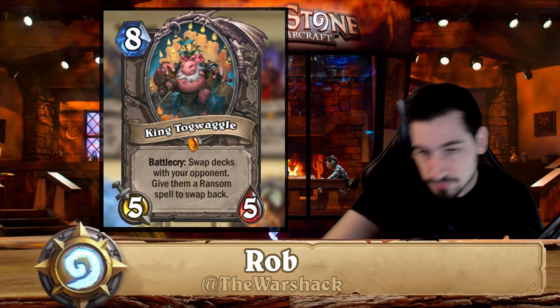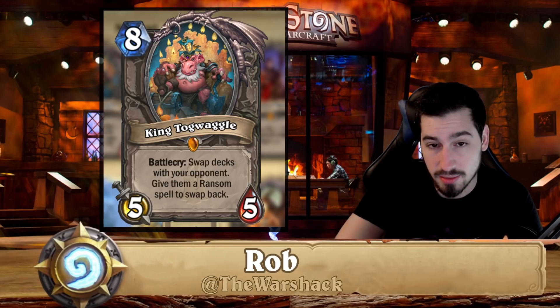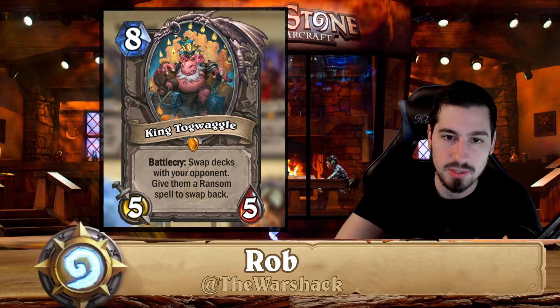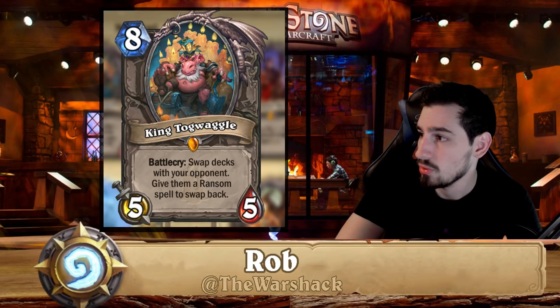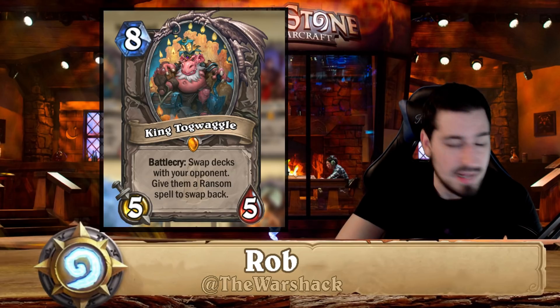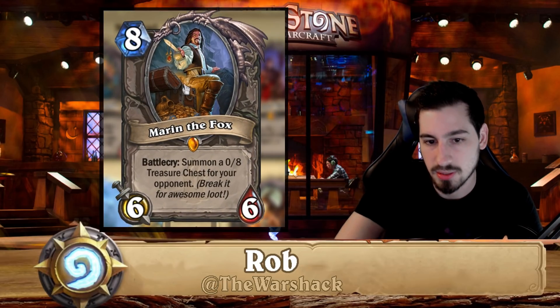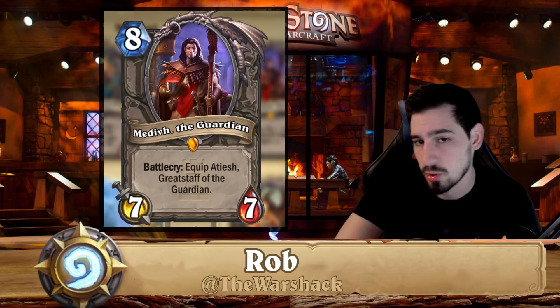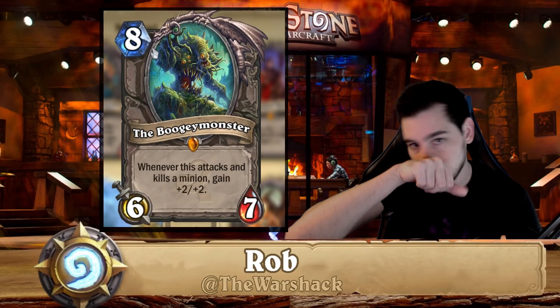King Togwaggle is found in a meme deck to destroy your opponent's deck — it's not very competitive but the card is fun and interactive. If you're looking strictly for the best decks to win with, you can disenchant him. Moroes — kind of a meme card, you can disenchant. Medivh — definitely don't disenchant. He's found in a bunch of different decks: warlock, mage, priest, sometimes druid. It's a good card.